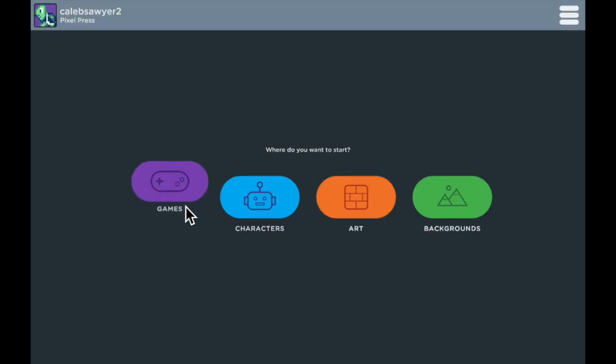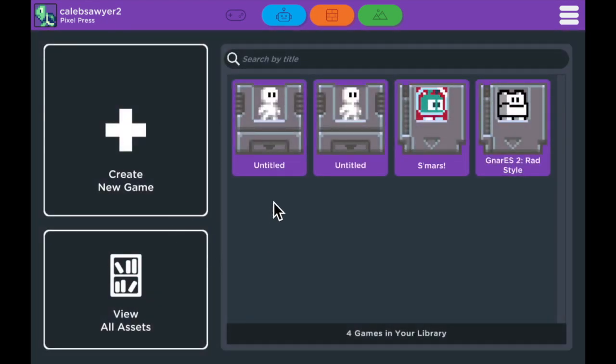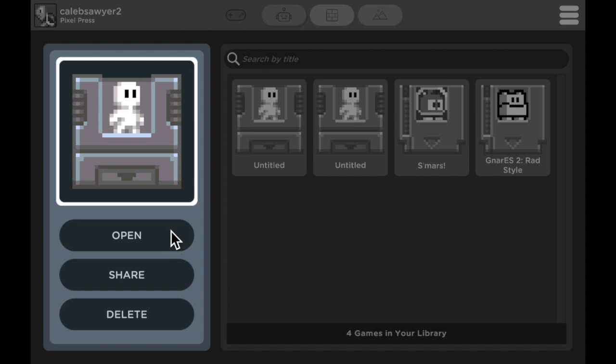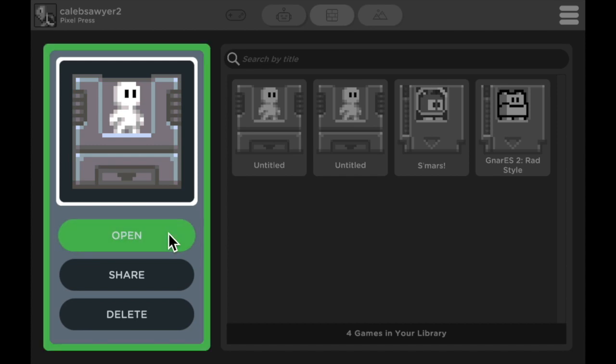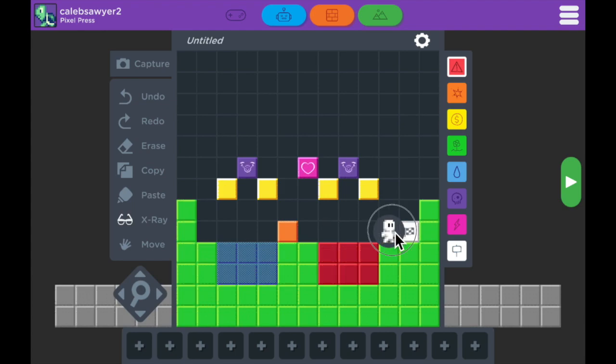We're gonna go into game builder and we're gonna pick this untitled game. Go ahead and open it up and tap on the character to zoom in. This level is undecorated.